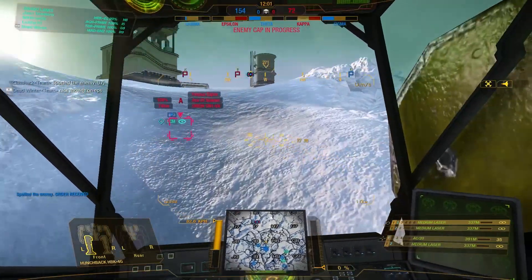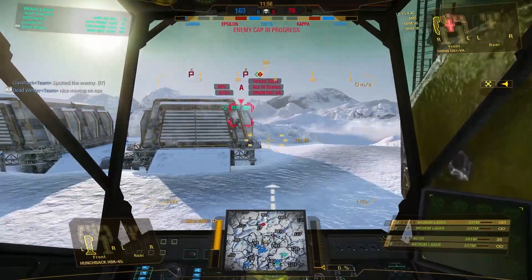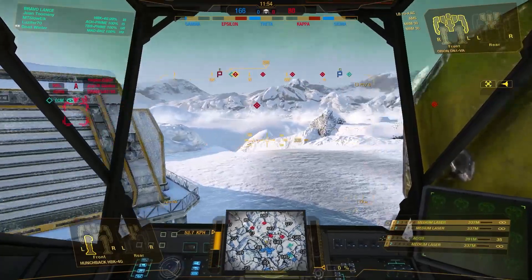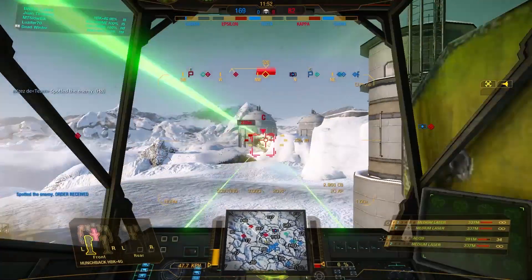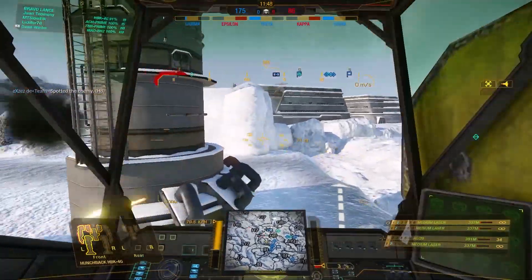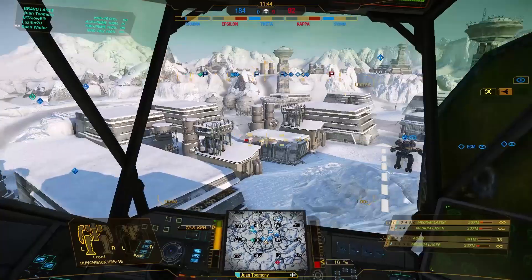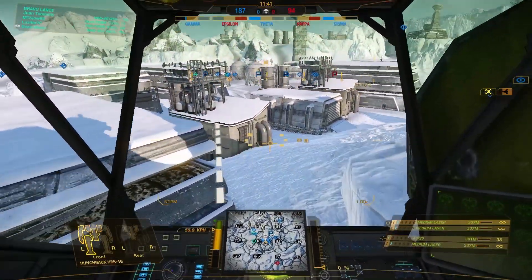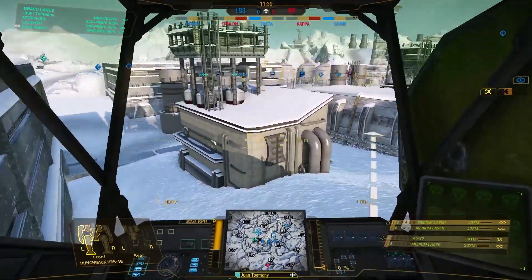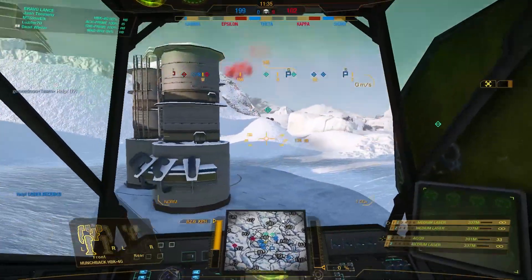Moving on to our next drop. This one has us playing Conquest mode on Polar Highlands. Our team has secured three of the five capture points, and we're pushing towards enemy territory when — oh my goodness — a Dire Wolf. He has AC 5s and 2s, and I don't want to stand in the open too long with that amount of firepower staring at me.